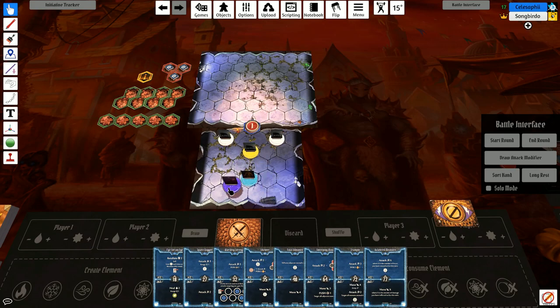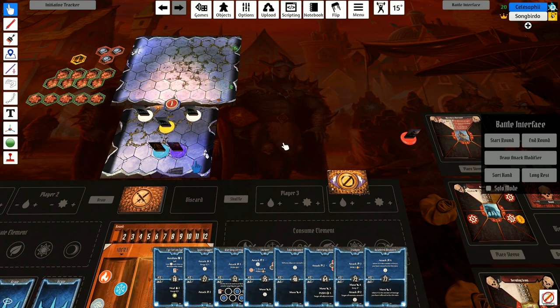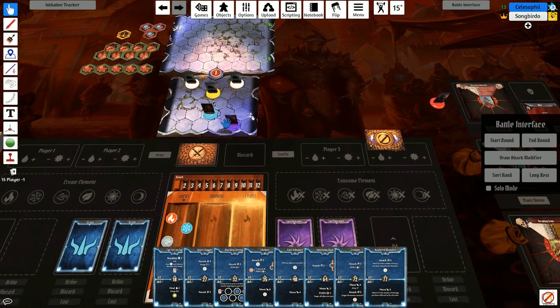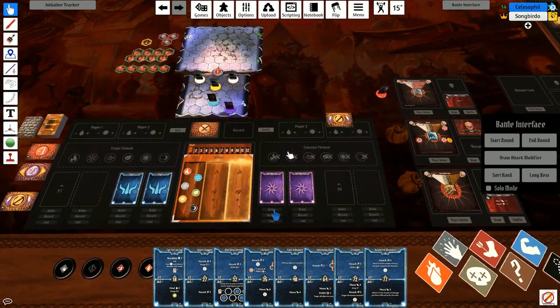They run in melee, so positioning doesn't matter much in these close quarters. They'll attack whoever's closest first and whoever's fastest — if you stay behind me they'll focus me, if you're up front they might focus you. Your initiative is determined by whichever card you want — this one, yep. Okay, let's give this a try.